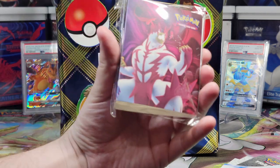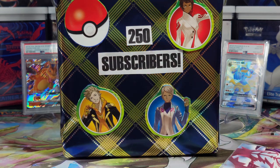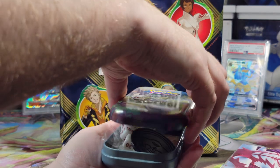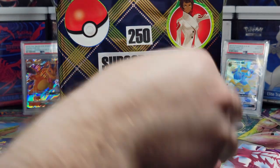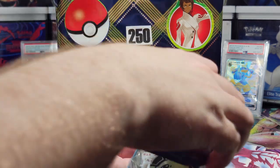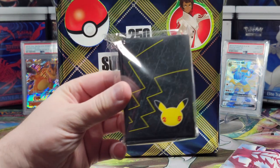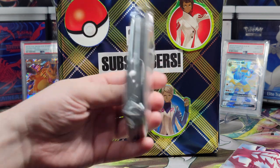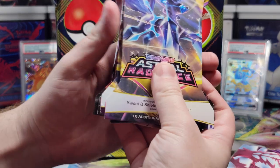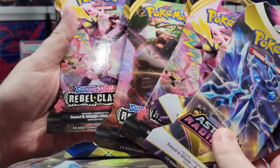We also have a little card folder. We're also including this tin, which has things inside of it — a few coins, dice, and a burn star marker. All those things you need for a deck. We also have card sleeves from the Celebration set, the 25th anniversary. And you're going to need these when you start opening the five packs included: two Astral Radiance and three Rebel Clash.